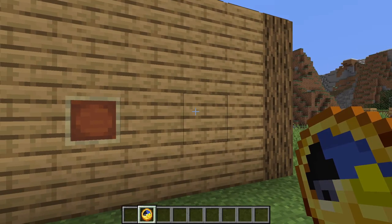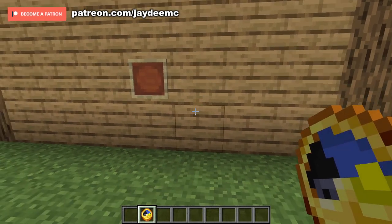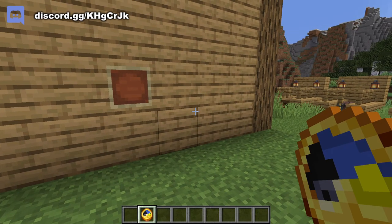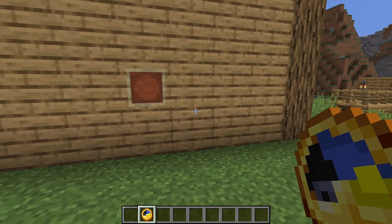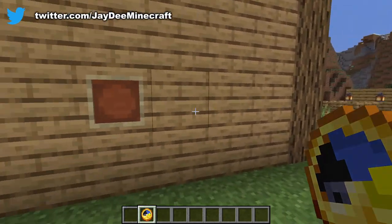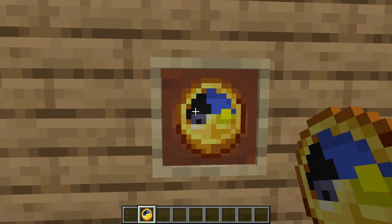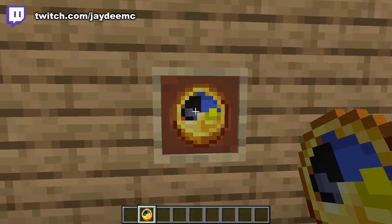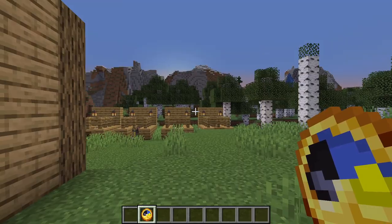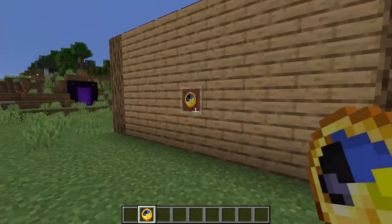Clocks are used to tell time. You can see it in my hotbar as well as my hand. You can see that the line at the top is starting to go to night time — the sun is setting. You can also place it in an item frame. It is almost at sunset, and that is also the time when you can go to sleep.